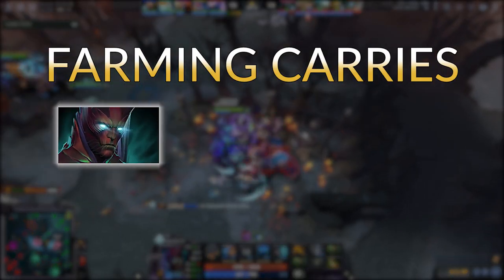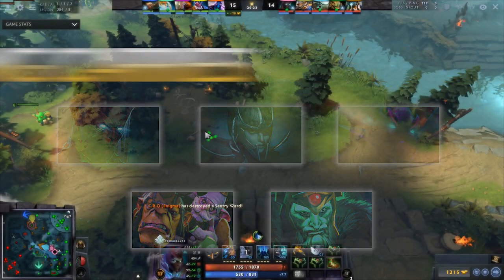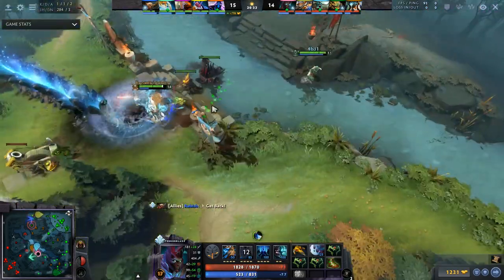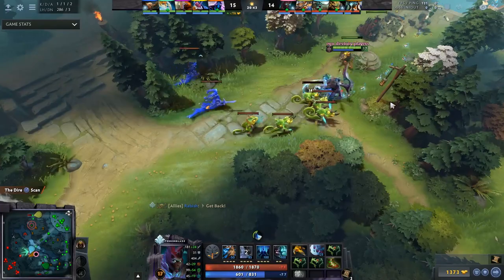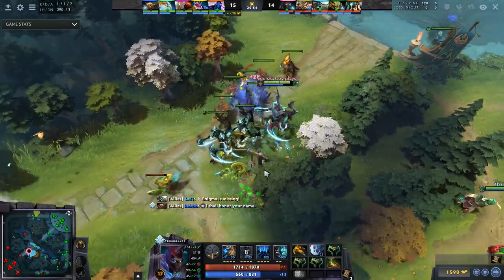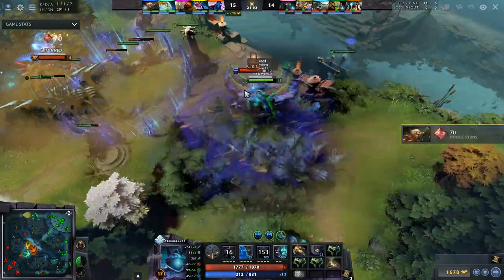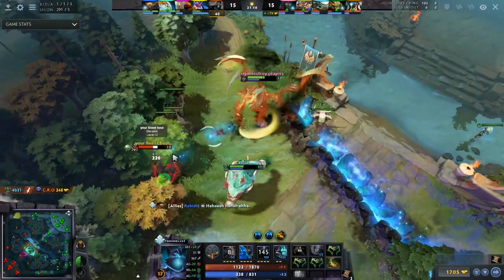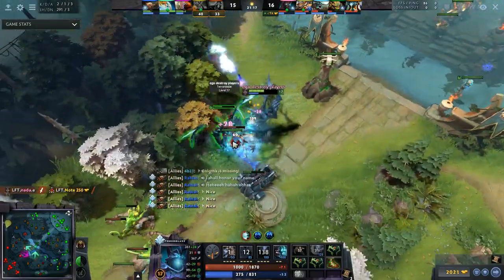On the other half we have Terrorblade, PA, Spectre, Alchemist, and Wraith King. These heroes — don't overthink it. Go for timings. If you're a Terrorblade, a timing might be Manta plus Scythe or Manta plus BKB. Make your game simple: TB is a farming core, not a fighting core. You can get to Divine strictly through farming. The best carry players in the world know their timings and spike at them.